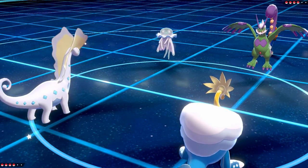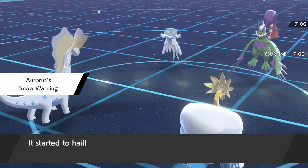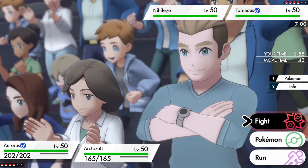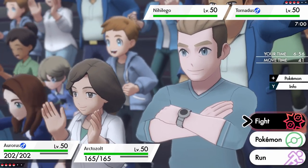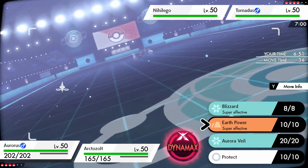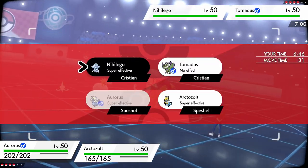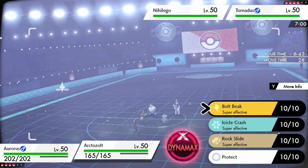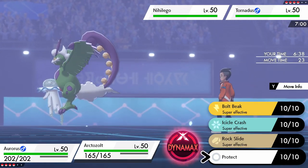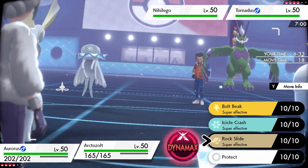I'm about to blow this Tornadus out of the water. They're going to protect or swap out into a ground type they don't even have. They're going to go into Electivire — I predicted it. I'm going to Earth Power Nihilego and protect, I think. I should be okay. If I protect and they Airstream right now, I lose because they would definitely outspeed me at that point.